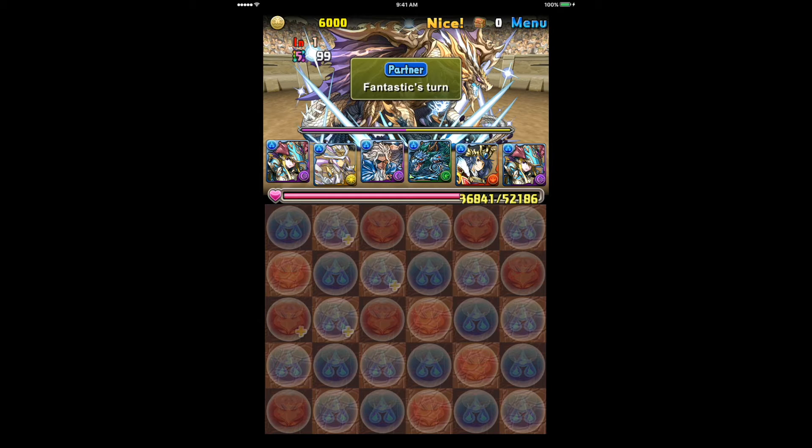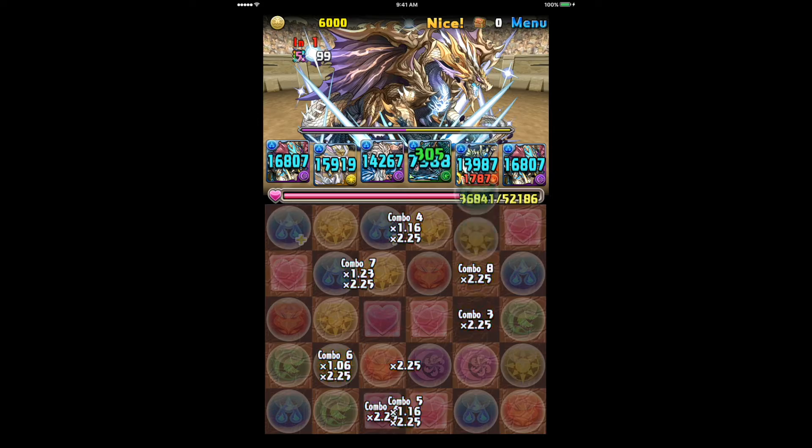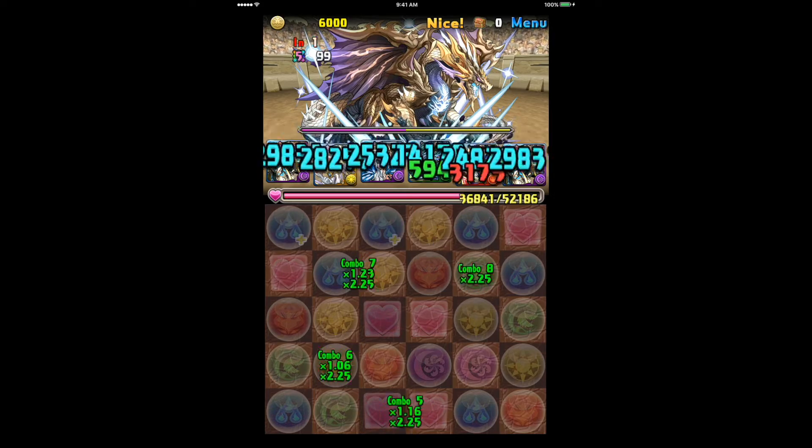I have ten Red Orbs, and it's just a matter of stacking them in such a way that you maximize three rows as well as six combos. I got a little extra help with the Blue Skyfalls, but it was more than enough damage anyways.